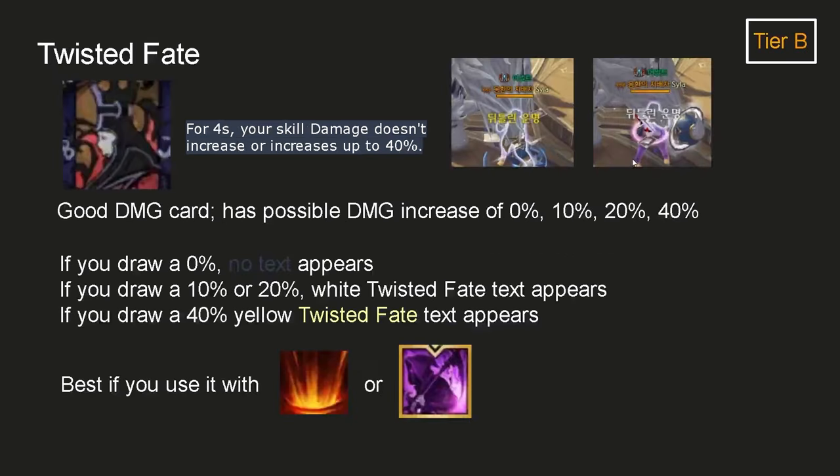Twisted Fate is a good damage card with possible damage increases of 0%, 10%, 20%, or 40%, each at 25% chance. If you draw 0% Twisted Fate, no text appears. If you draw 10% or 20%, white Twisted Fate text appears above your character. If you draw the 40% yellow Twisted Fate, yellow text appears as shown in the top right image. It's best used with Celestial Rain or Deathbound, just like you would use a Call card.